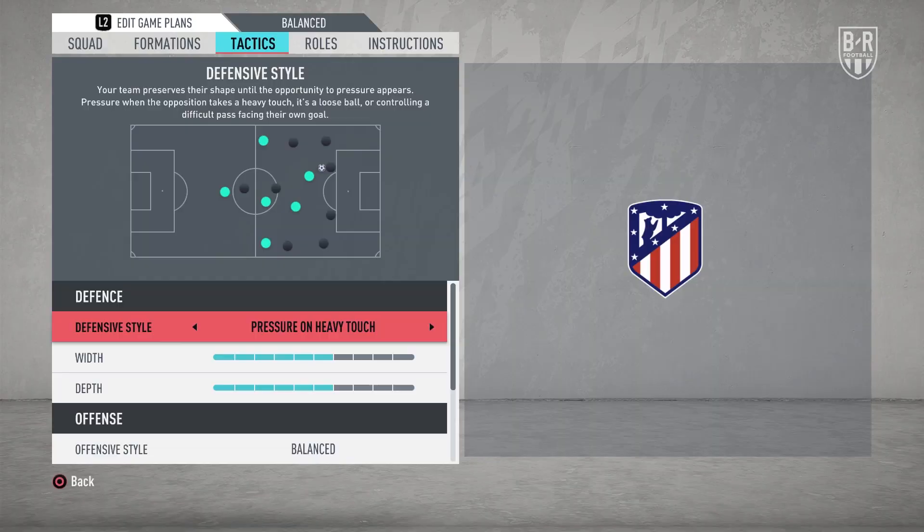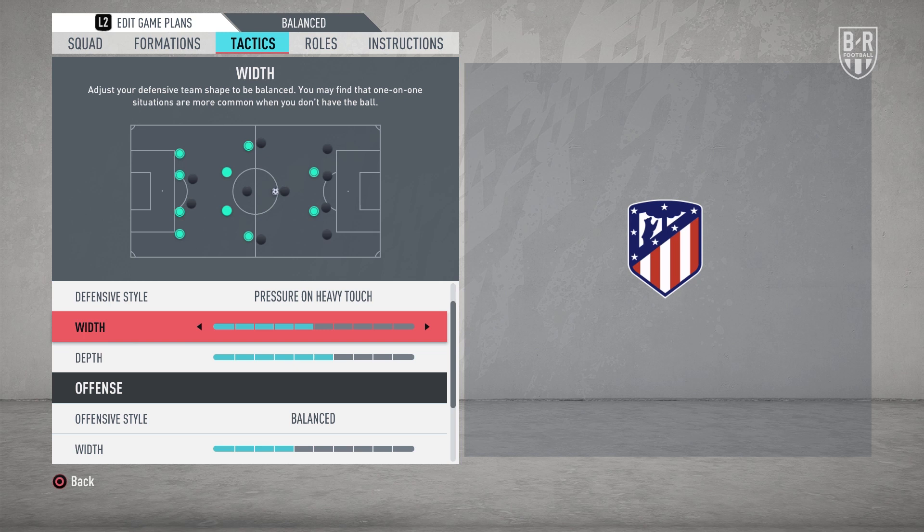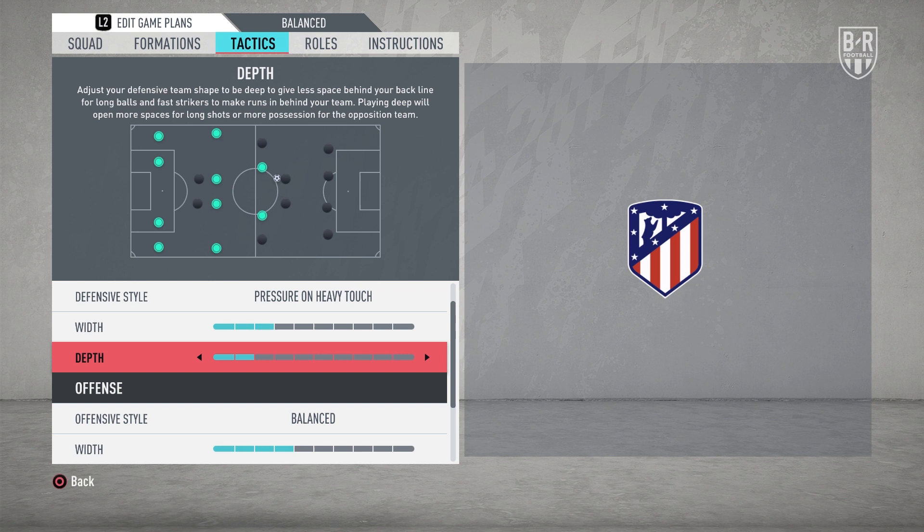Set the defensive style to pressure on heavy touch. Simeone's method adopts a measured approach to pressing that minimises the risk of being caught out of position, so this is the style that best reflects that in-game. A defensive width of three bars will keep things narrow, while a depth of two bars will make sure getting in behind your defence is unlikely.